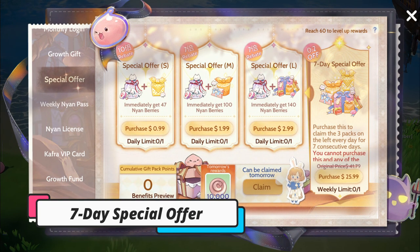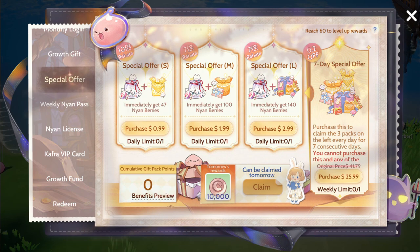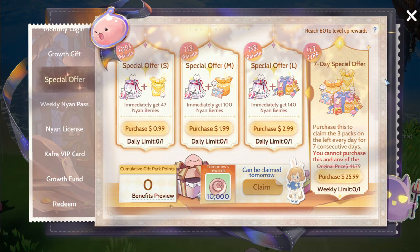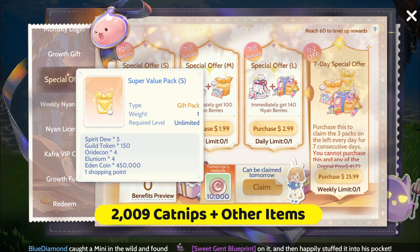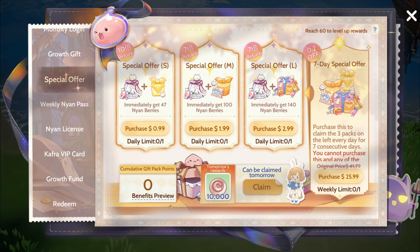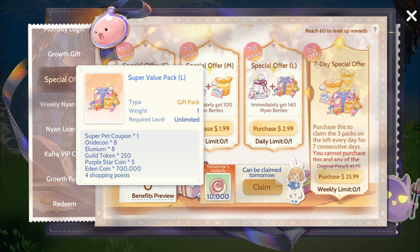Next is the 7-Day Special, which is a recommended purchase every week. After spending $25.99, you can get the Small, Medium, and Large Value Packs for 7 consecutive days, which is worth $41.79. You will receive a total of 2,009 catnips as well as Copper Coins, Star Morrow Coins, Pet Gacha Tickets, Guild Tokens, Refining Mats, and Spiritual Deuce for a total of 7 days.